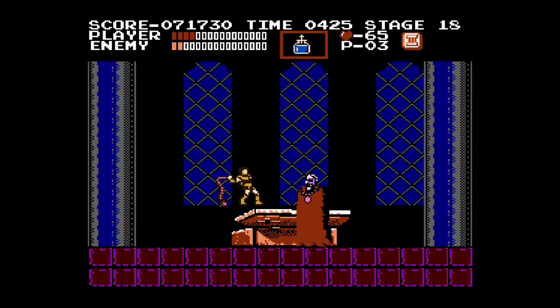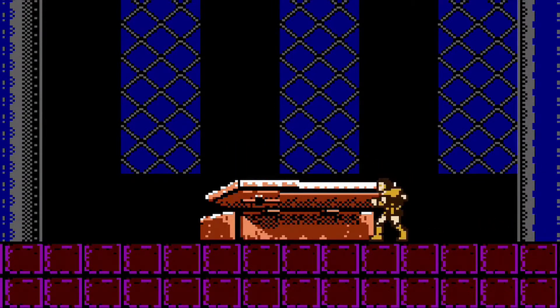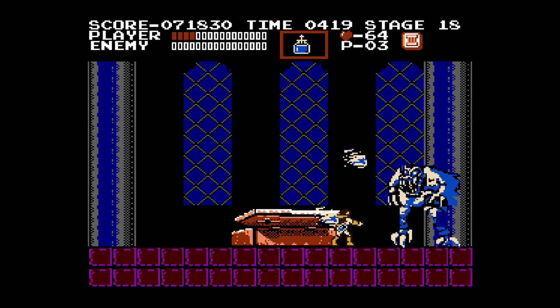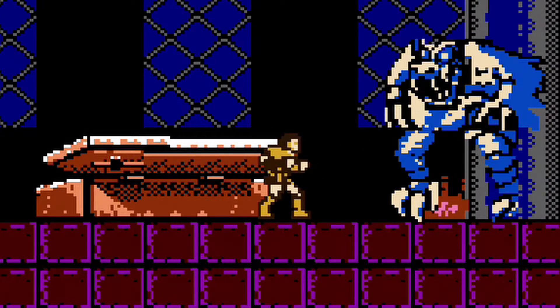Dracula isn't too bad once you get the hang of the fight, and you can even send his head flying. The worst part is when he spawns on top of you and you barely do any damage while he can hurt you a lot. After you beat his first form, you think you're done — nope. He transforms, and he will destroy you. But if you have powered-up holy water, you can keep him stunned by throwing it like crazy. It's cheap, but this game can be cheaper, so forget him.